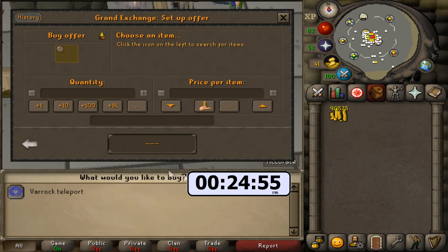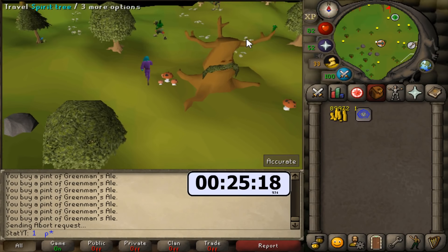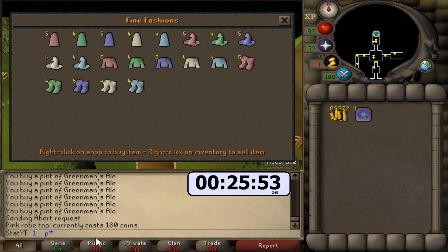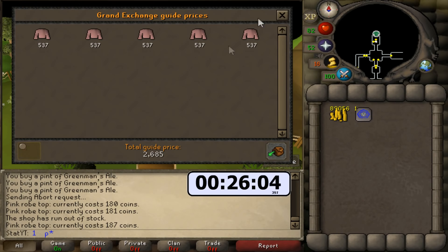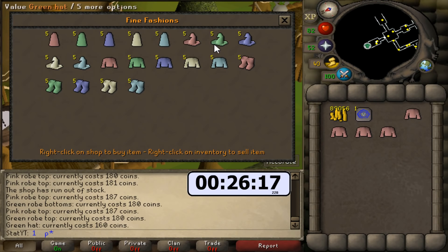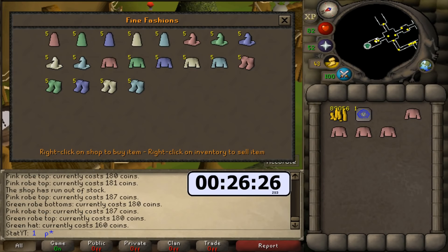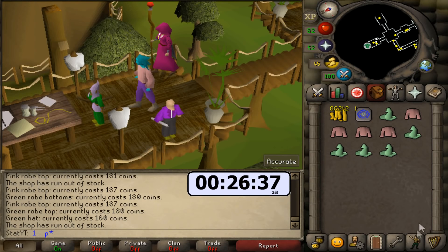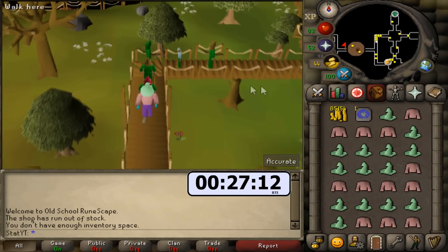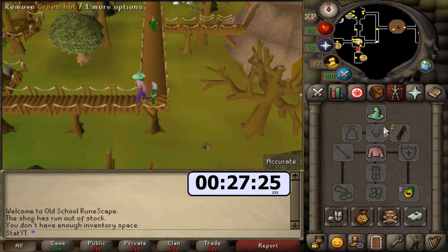Next line of business — we're going to buy another Varrock teleport and head straight back to the Tree Gnome Stronghold. The reason I'm going back is because there's a specific shop that sells clue scroll requirement items. The item I have my eye on is the pink robe top. If we come over to this guy named Rometo, they go for 180 each. We just spent around 1K and it's worth 2.6K for all of them. There's a bank just east of here, and we can also wear one to be efficient. The green hat goes for 160, but it is required for both medium and easy clue scrolls, so it has the highest demand. The key to finding good items from shops is finding items that people need and actually have demand for on the Grand Exchange.